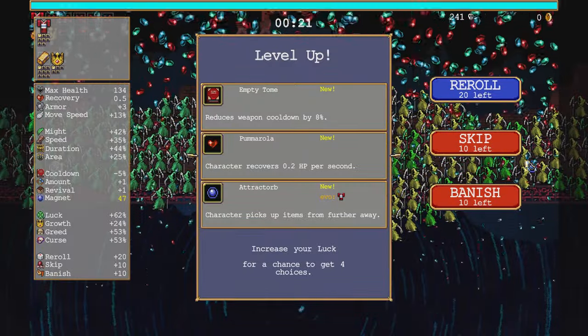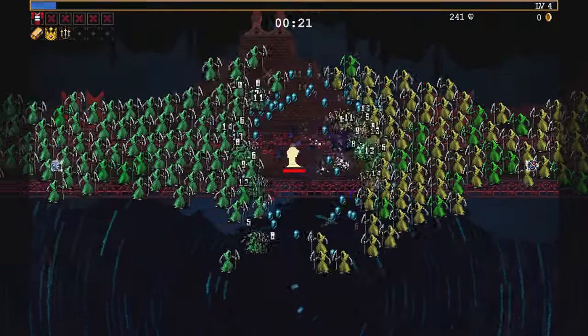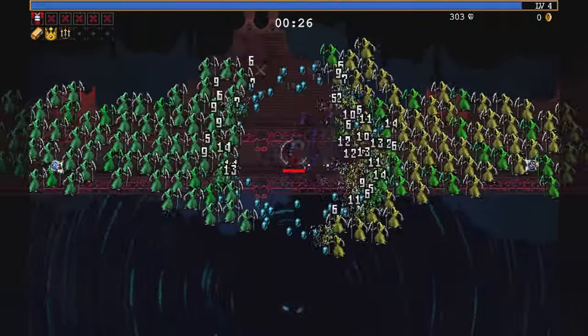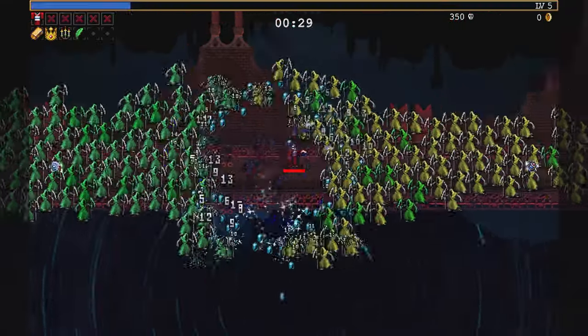Empty Tome is useless, so rerolling. Okay, Labrador, not useless — makes it bigger. Spinach does damage, not useless.